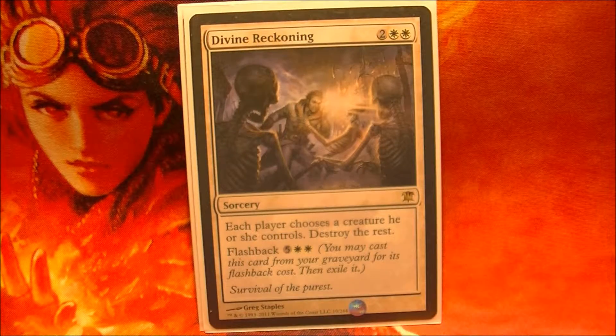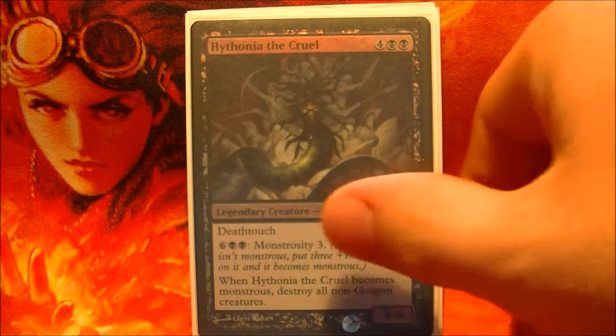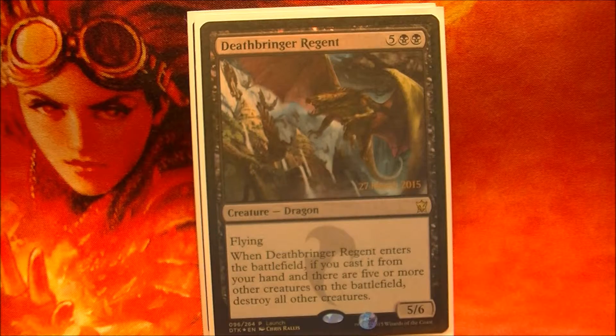Divine Reckoning allows one creature to survive, but I use it more or less for its flashback, and if I have more than one creature other than Zergo, that creature will survive as well. Board wipes on a stick like Apophon the Cruel and Deathburn Regents are able to be recast and are extra power once clearing the board.